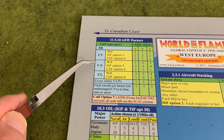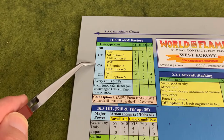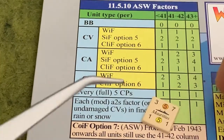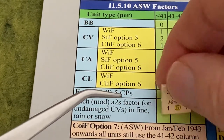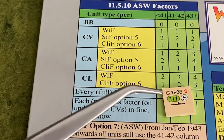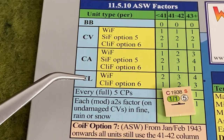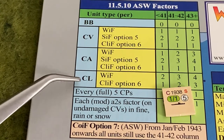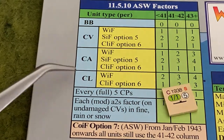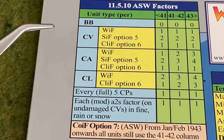Heavy cruisers are surface combat ships with a first cycle cost of one and with a black silhouette on the back of the counter, such as this black silhouette for HMS Mauritius. A light cruiser is a surface combat ship with a first cycle cost of one but the silhouette is gray rather than black — gray versus black determines whether it's a heavy cruiser or a light cruiser. For every full five convoy points you will also receive some ASW factors.